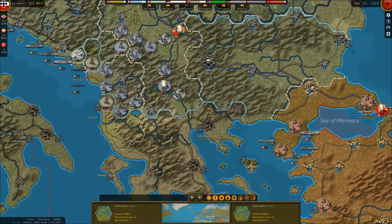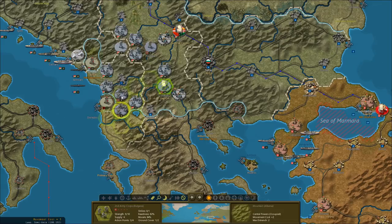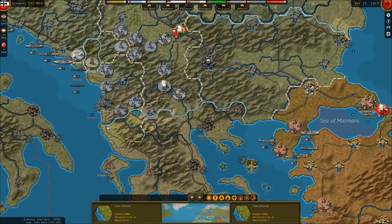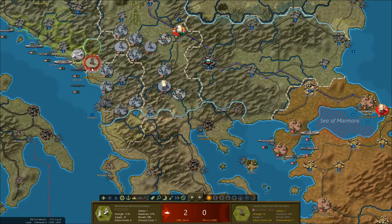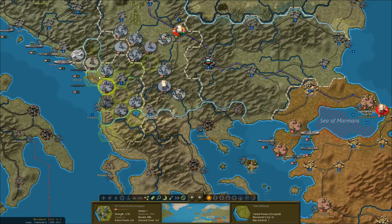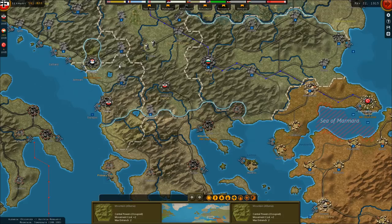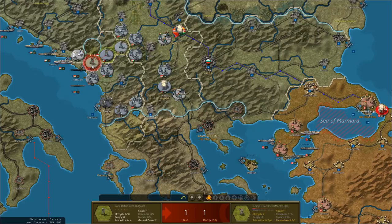We need to quickly reduce the Albanians. Tirana will fall — so the Albanian capital falls and Albania will surrender to Bulgaria. My front lines are going to be so weird. These troops here are dug in at level three, so we'll attack with our Marines there. Nice — I didn't even have to move all of our corps units there.